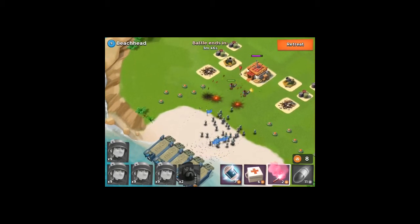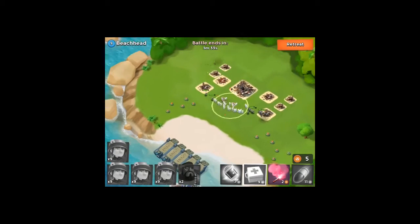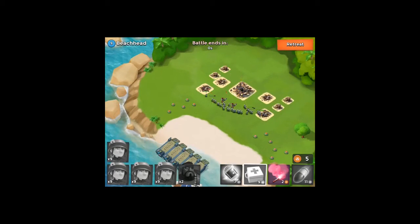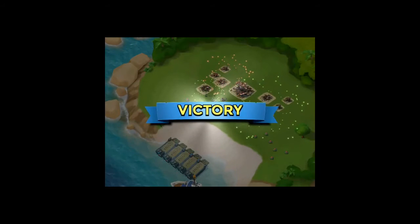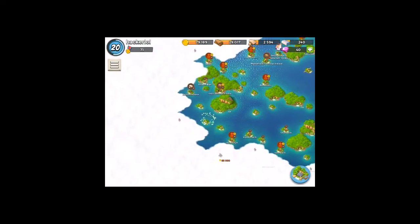They're just going to take care of these defenses and go for the heavies. You can put a healing spell down but you're pretty much good — your troops aren't going to die. Those mortars are very low level. That was very easy.